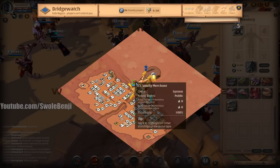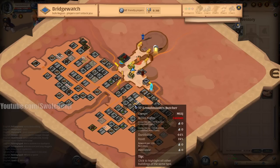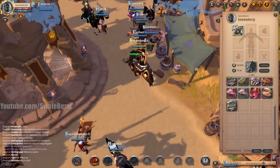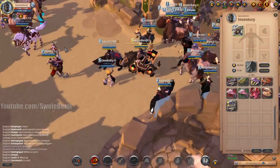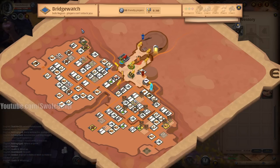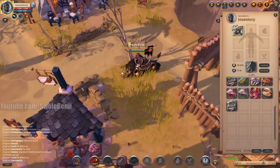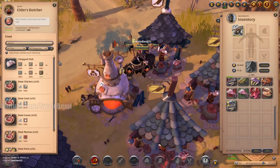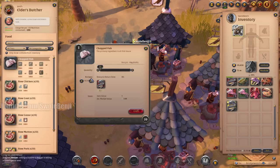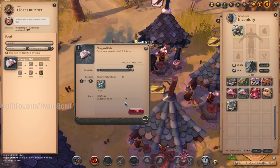What if we turned our fish into chopped fish - do we make money from that? We're going to go find a butcher. We're going to go chop some fish, which as far as I know doesn't require chef skills. It's not something you can focus refine. I'm going to check and see if we can make some money chopping up the fish, which is a really stupid thing to do. I have so much fish to chop, and yes, you can't use focus on this at all.